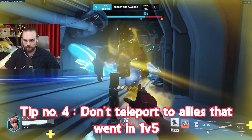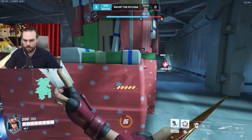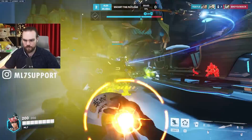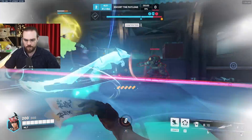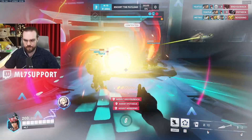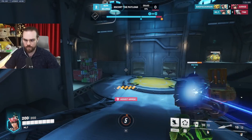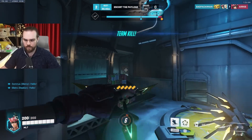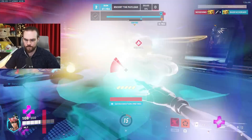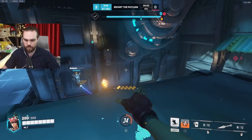Tip number 4: Do not teleport to allies that went in 1 vs 5. Supports know the feeling — we want to save everybody. Unfortunately, your teammates will sometimes go in 1 vs 5 to complete imaginary quests. In this case, you might feel the itch to teleport to them, but in 9 out of 10 cases you will probably die by doing so. Make a decision fast on whether you can save them. Try to apply the numerical advantage rule: if they're in a 1 vs 1 and you teleport in, that's a 2 vs 1 so you should win in most cases. It is better to decide faster rather than later because your teammate might die and you could be left alone. Don't be afraid to make mistakes like these — the faster you make them, the faster you learn. A trial and error approach with these kinds of abilities is better than hesitating.